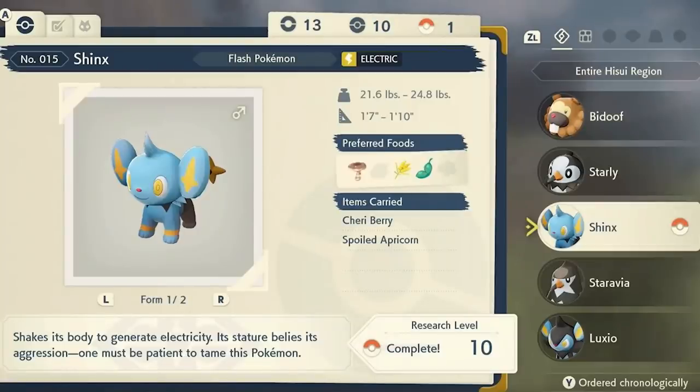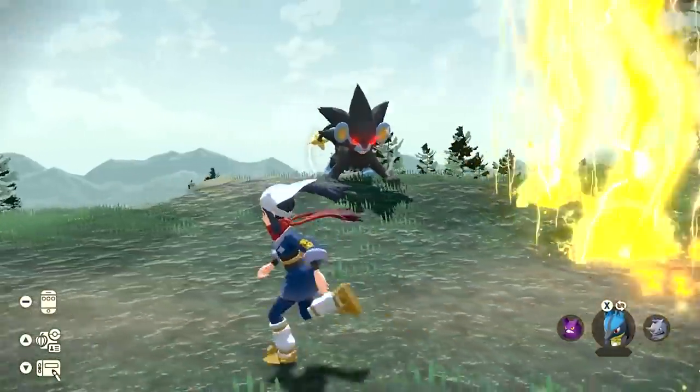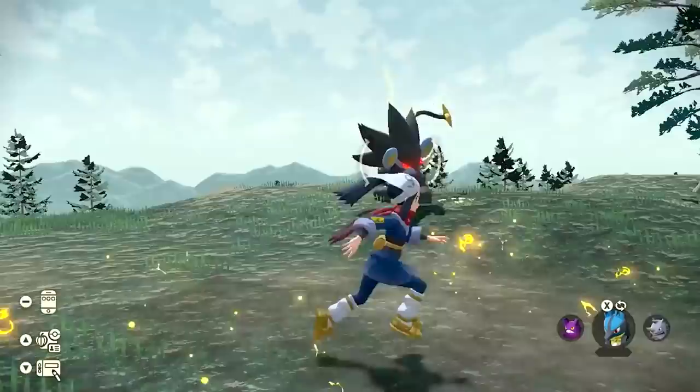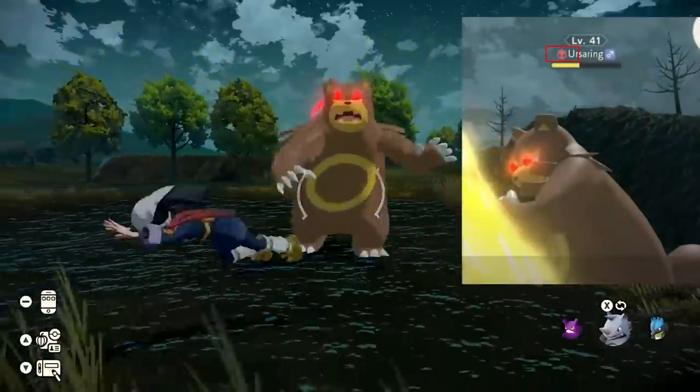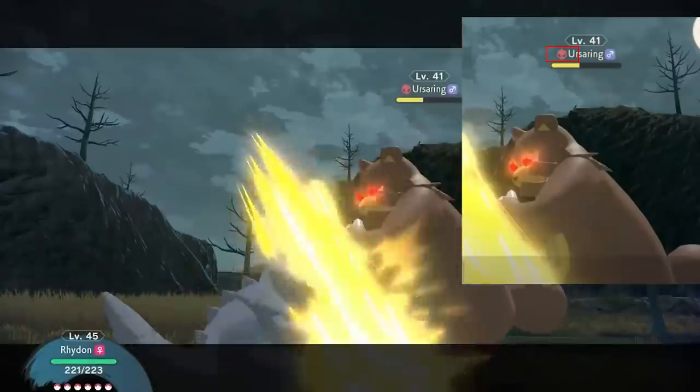For some new and returning features — we see that Shinx's Pokedex entry was named one out of two. Does that mean there's a different form of Shinx? Is it for its gender? Is it for Shiny forms? A little more information is needed, but it's very interesting that the research page displayed it as one out of two. Pokemon in this game have variable height and weight, much like Let's Go Pikachu and Eevee. I'm curious if this is going to be apparent in the overworld. The raging Pokemon that were shown, like Ursaring and others, have a small icon next to their name, which could indicate that they are a boss battle, much like gym battles from the main series games.